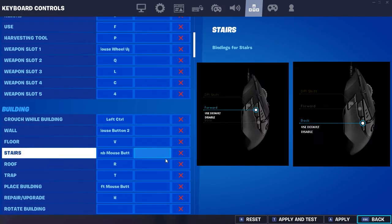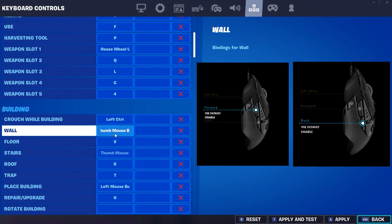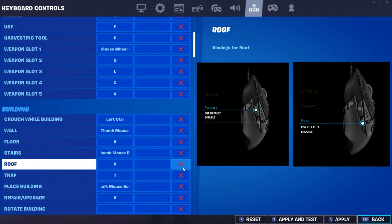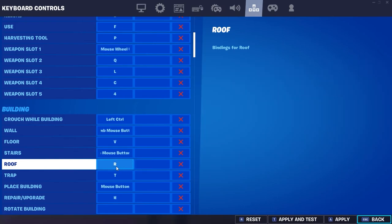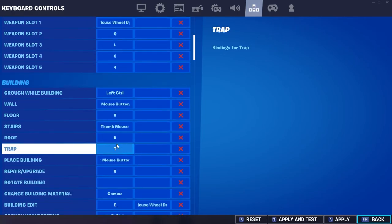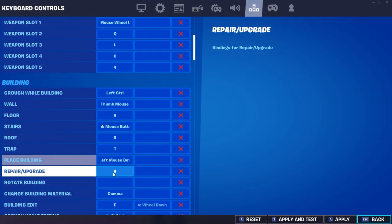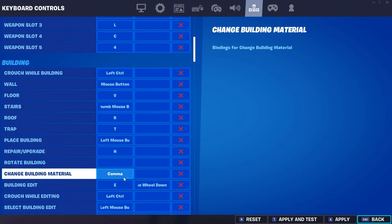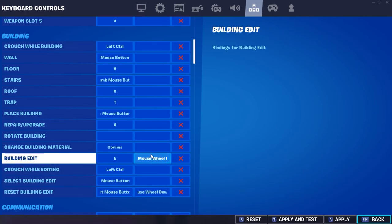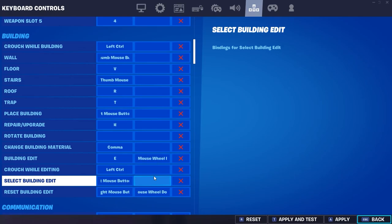I use the two thumb mouse buttons, and if you don't have a mouse with thumb buttons, you honestly should just go get one. I used to use my floor where my wall is now — I put floor on V and hit that with my thumb. R for roof is right next to my edit button, which is E, so I can just put a roof and edit real fast. I do use scroll wheel reset, so when I scroll down it resets the build. And I changed my edit button to E.